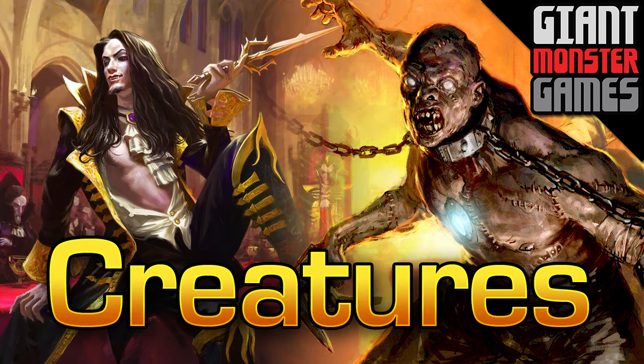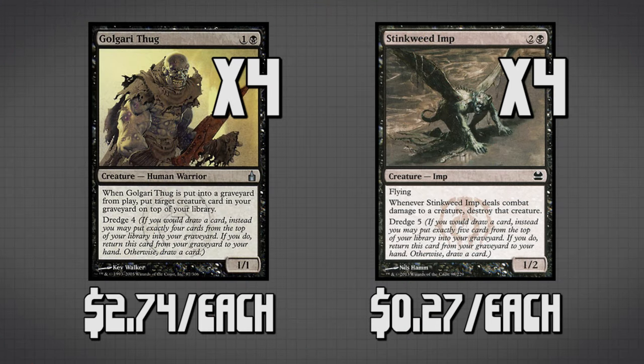Let's get into it starting with Dredge Creatures. Our dredge package consists of four copies of Golgari Thug and four copies of Stinkweed Imp. We also have two copies of Dakmor Salvage, but I'll talk about those when we get to lands. The entire point of these cards is to get them into our graveyard so we can dredge them out. We can play them technically if we're in a pinch, but 99% of the time we want to be pitching them into the graveyard and then dredging them out. If you are looking to upgrade, there's a better version of Golgari Thug which we'll talk about in the upgrade section — stick around at the end of the video for that.